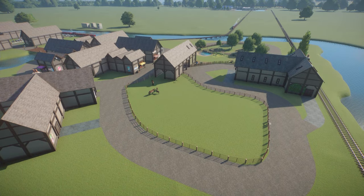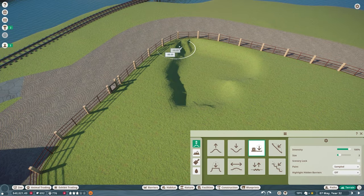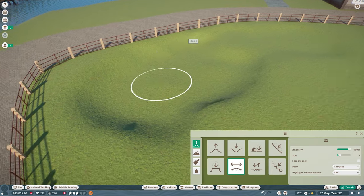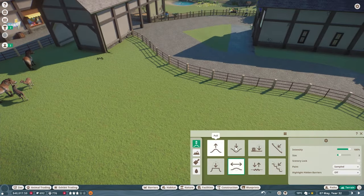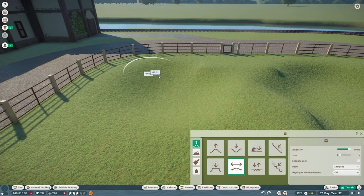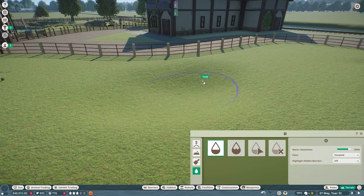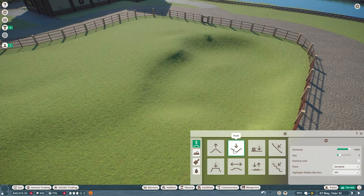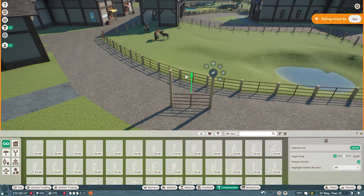We're going to finish off this side of the barn, decorate this staff building, populate it with some foliage, and potentially add another habitat - though that may not happen. We're playing around with a little bit of terraforming to begin with. I wanted to play around with levels in this one mainly because the original habitat we built opposite doesn't have a great deal of height differential, and I also want to put a pond in because it's much easier to have a watering hole for the animals.